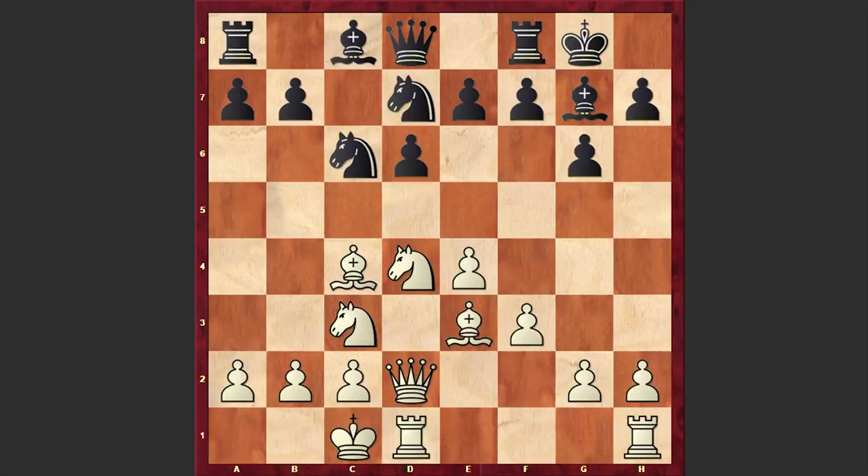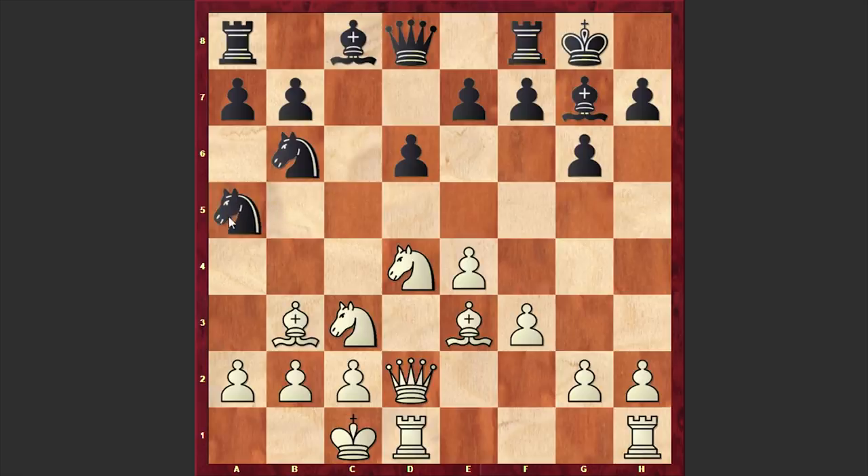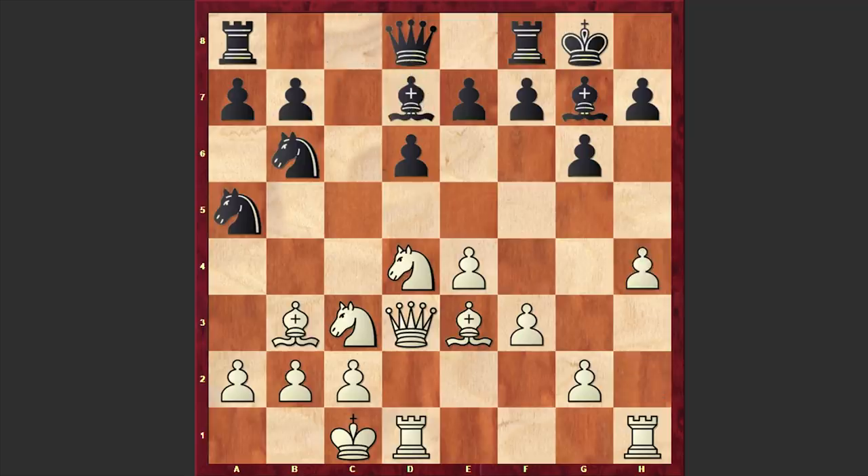Here Fischer castled queenside, then Nb6, Bb3, Na5, and Qd3 — Fischer is not allowing Nc4, which could allow Black to get rid of White's dark-squared bishop. Bd7, and here we go — h4 is on the board. White's idea is simple: to open up the h-file, exchange the dark-squared bishops, and checkmate the Black king. That's how it goes.